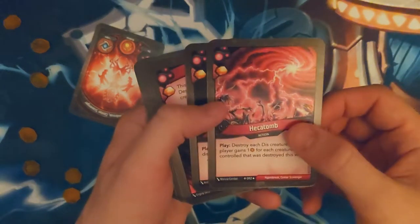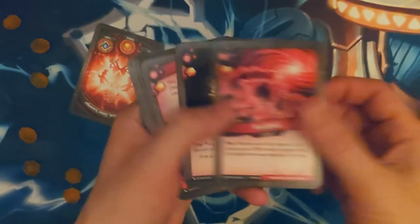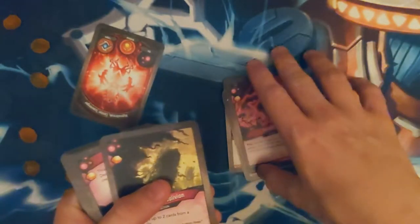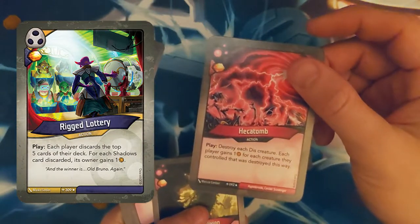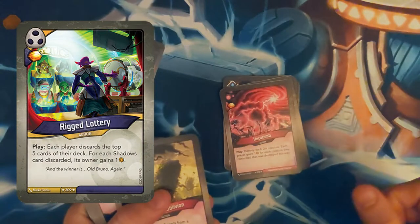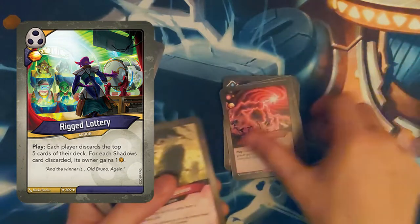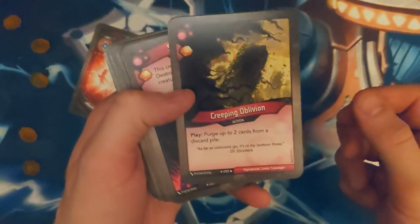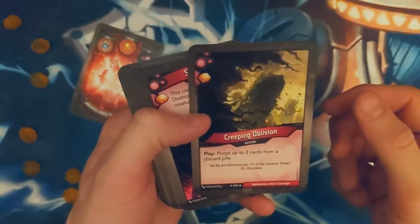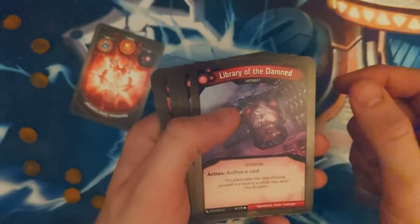Let's see what we got here. Hecatome — destroy each disc creature. This reminds me of a Rigged Lottery, which I really love. Rigged Lottery is the Shadows card where you basically discard the top five and get an Amber for each if it's Shadows — so if your opponent doesn't have Shadows, it sucks for them. It's kind of similar. Purge up two creatures from a discard pile — oh, that's pretty cool. Destroy just one of three — nice removal.